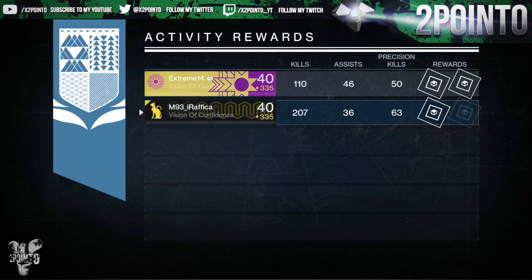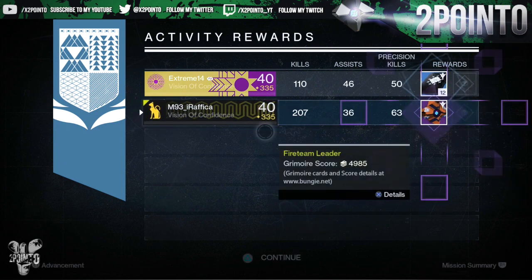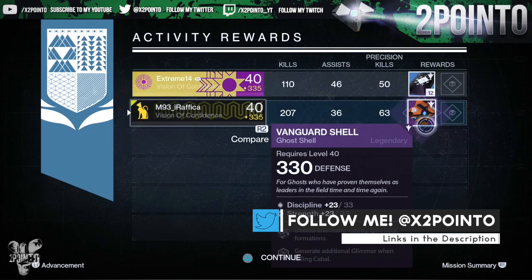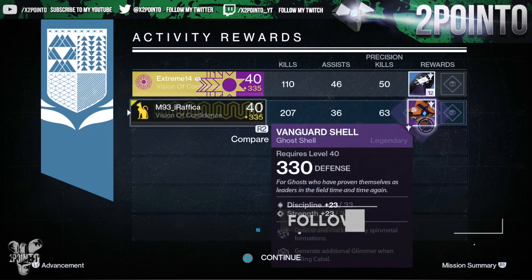Then for my main reward — which I'm not really sure it deserves to be called a main reward — I did get another ghost shell. Again it was at 330 defense. They really need to change that, so again this was dismantled.